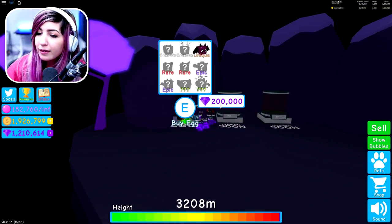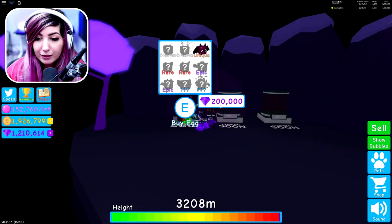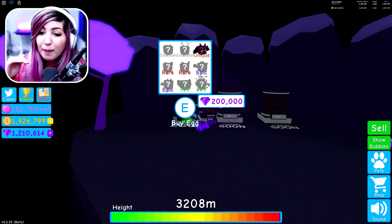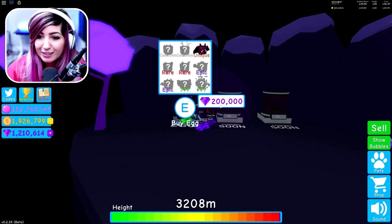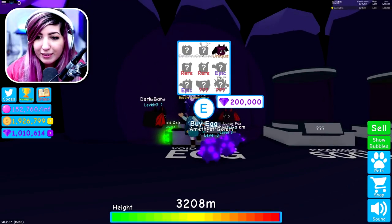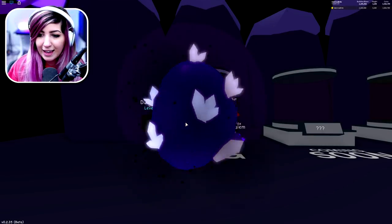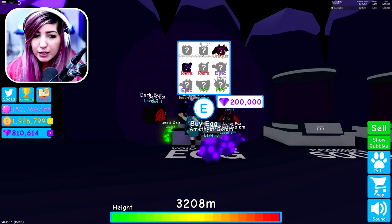Am I going crazy or was this egg 250,000 and now it's 200,000 gems? I stopped the recording for a while and came back, and now it's 50,000 gems cheaper — which is awesome. Maybe we can open more things and discover new things. I need to discover eight more pets in this egg. It's expensive. We got the void bear and it's rare — very cool.